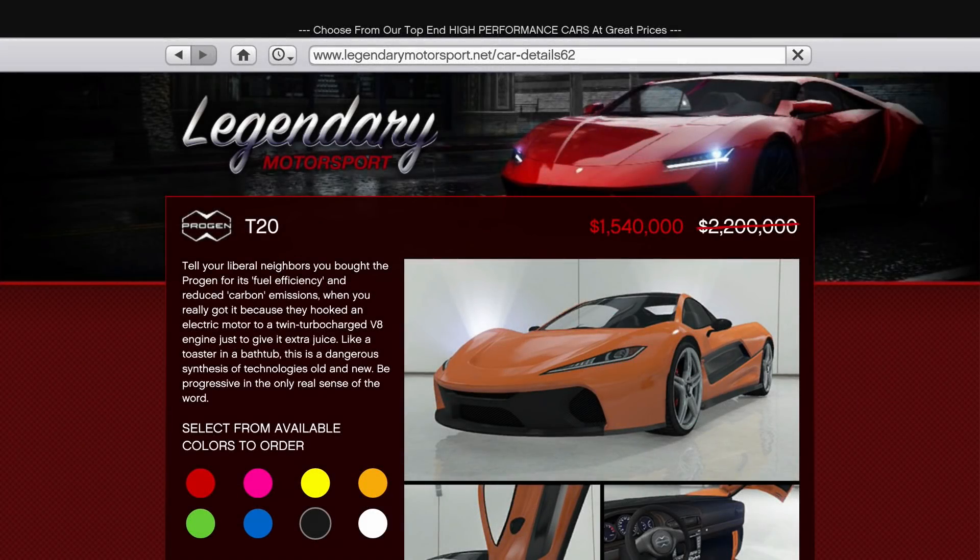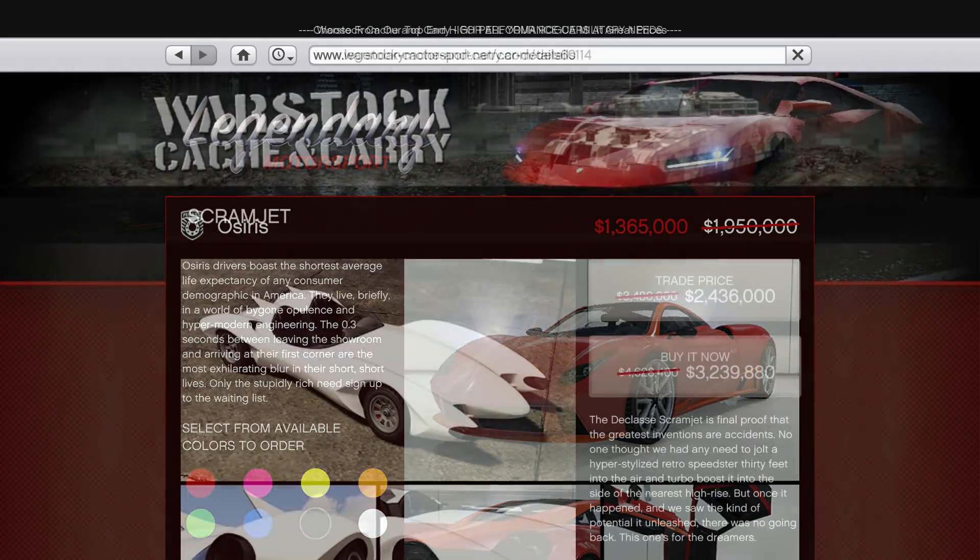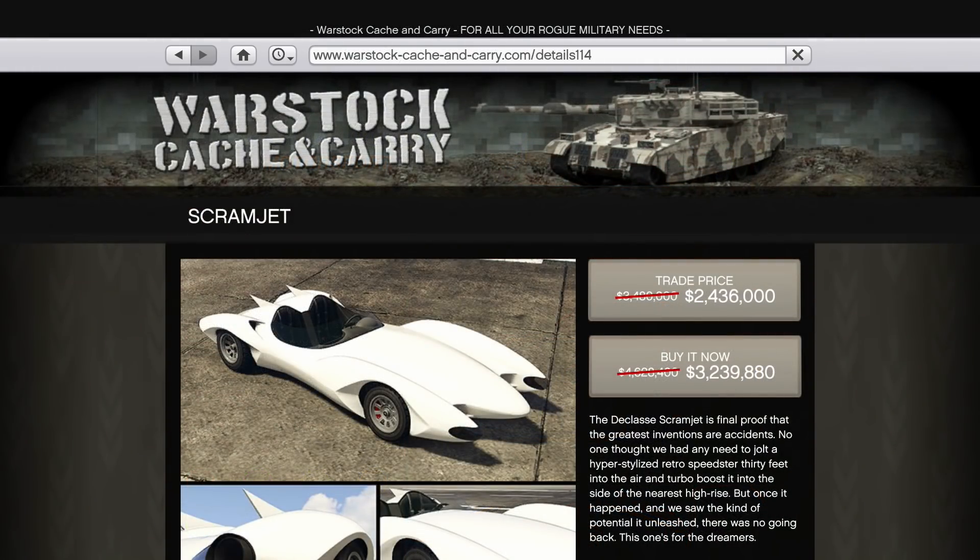In terms of regular vehicle discounts, you'll get 30% off the Osiris and T20 — two classic supercars that are still quick but only in the B tier for the Supers class for racing these days — in addition to 30% off the Scramjet and Rocket Voltic.